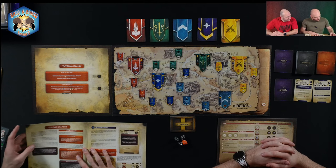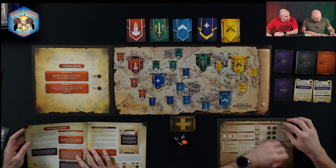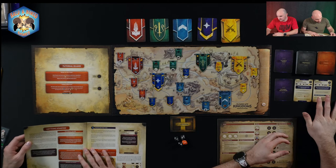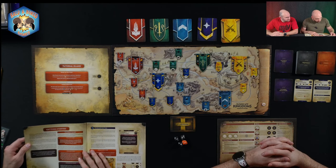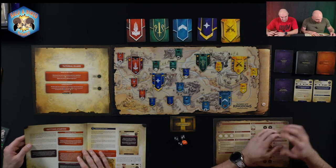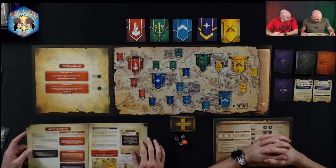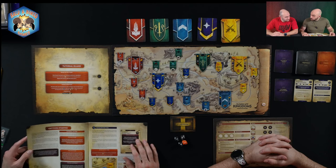For the first experience of RuneScape Kingdoms, it recommends playing Tutorial Island to get the grips of the gameplay basics. This takes you through a few guided turns and gives you a short quest to complete. Alternatively you can jump right into the first campaign. Tutorial Island is an interactive example designed to walk you through the basics and is not intended to be a section of the rules. If you prefer to skip, you can jump right to campaign one, which is Vampire Slayer.